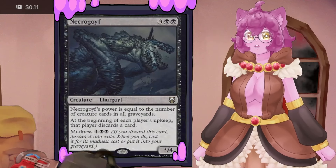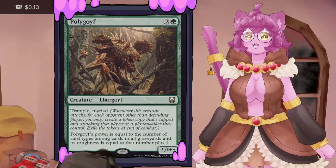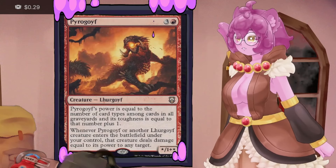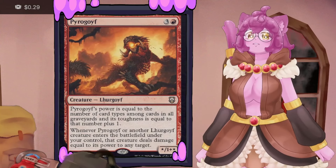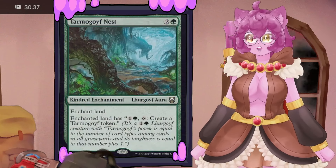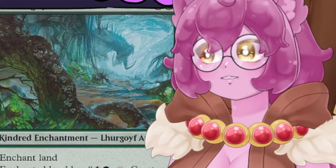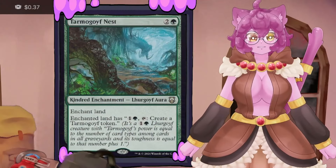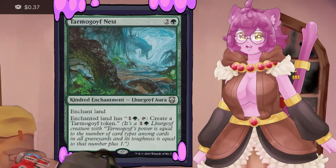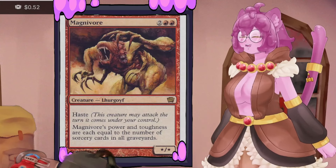Lurgoyf gets power and toughness equal to the number of creatures in all graveyards. Necrogoyf's power and toughness equal creature cards in all graveyards, forces discards, and has madness. Polygoyf has trample and myriad, so swinging with it spawns multiple goyfs, with power/toughness equal to card types in all graveyards like regular Tarmogoyf. Pyrogoyf is probably the linchpin of our deck strategy — it burns players or destroys creatures based on its power. Tarmogoyf's Nest spawns Tarmogoyfs whenever one enters, and as a kindred enchantment it boosts our goyfs further.